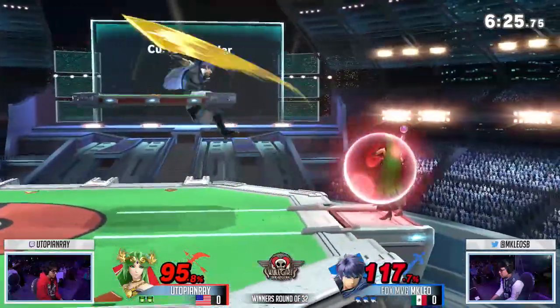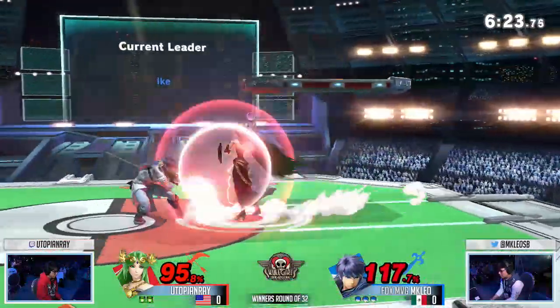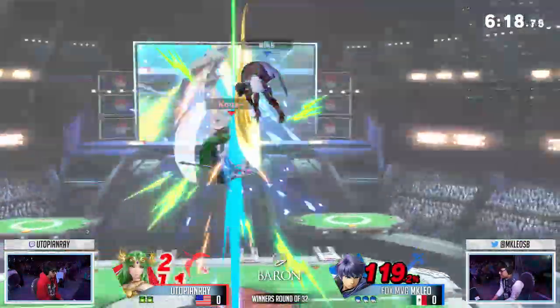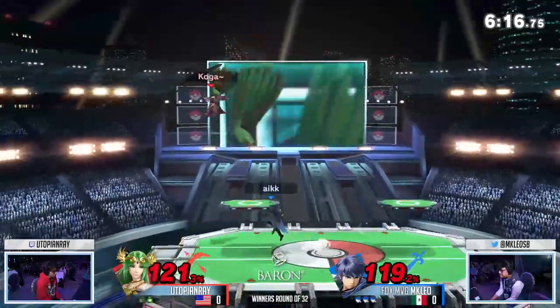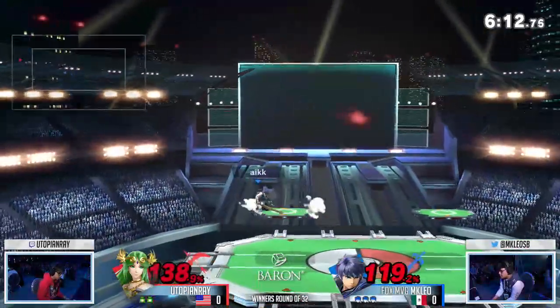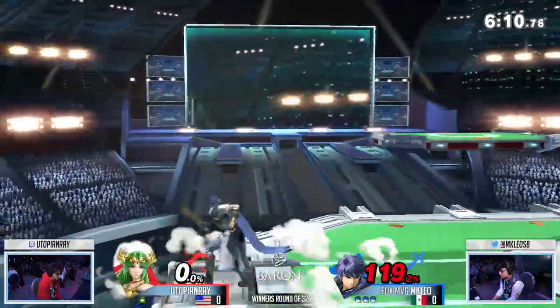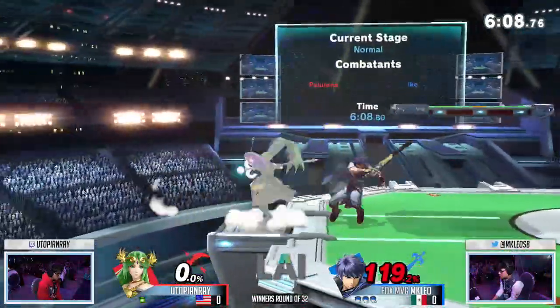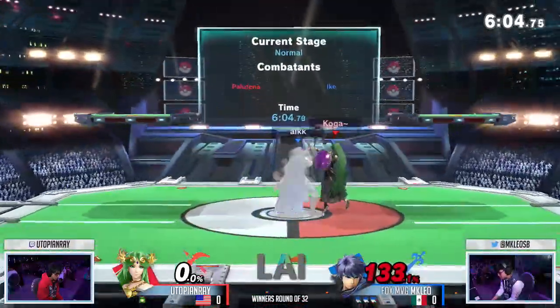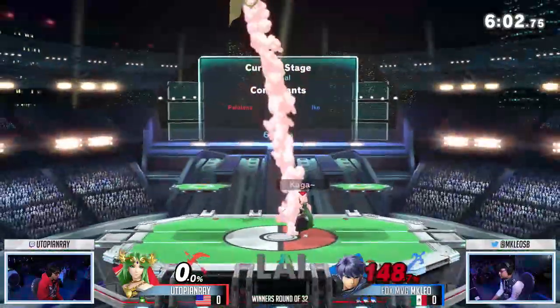Here we go. Good timing on that back air — it wasn't good enough, though. Utopian Ray holding on to the second stock; he needs to take away Leo's first. A parry — might have got something to start off, but Leo pulled out a down air. Barely missing that up tilt, but then catching the counter because the up air whiffed. Leo is just so good at sniffing out nervous habits or big defensive options like that. Good punish there by Ray.